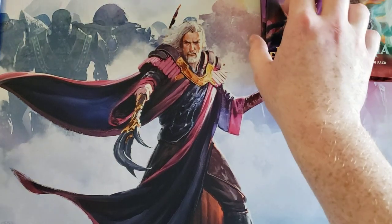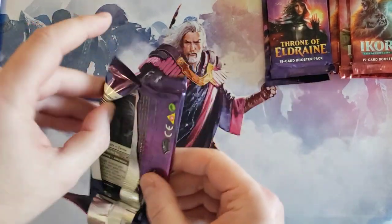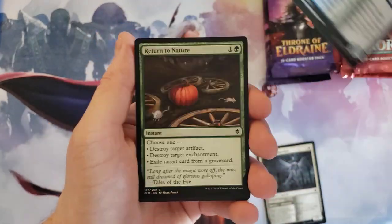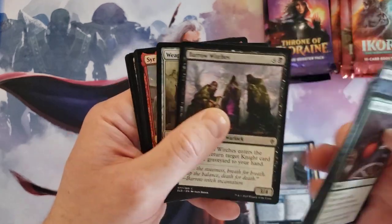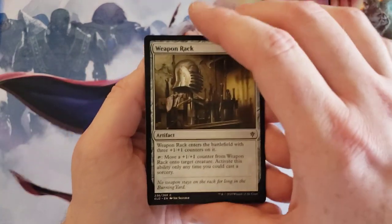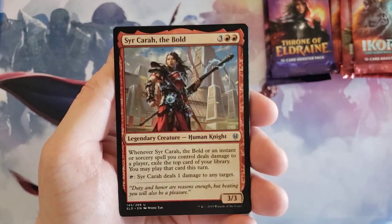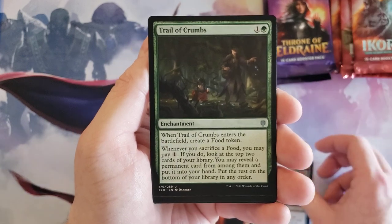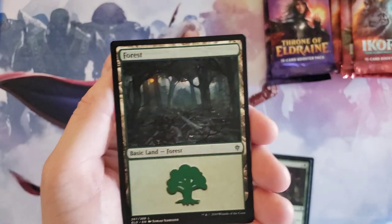Alright, let's do Ikoria second because I prefer Ikoria. Let's do our first Throne pack of the bundle. I only ordered one — I'll admit I kind of got in at the very end of the sale, I almost missed it. I didn't realize I could order more than one, otherwise I probably would have, but next time. Alright, so we got Sir Cara the Bold, Arcanist Owl, Trail of Crumbs, and Return of the Wild Speaker — solid card.